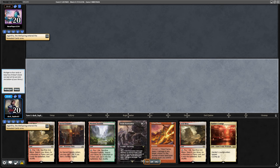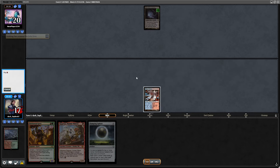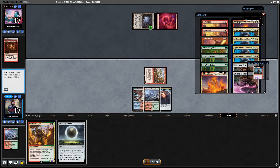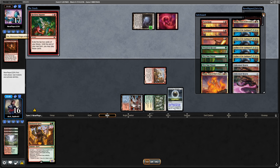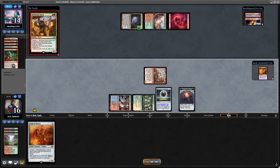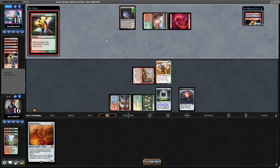For the Ruby Storm matchup my sideboard has two Damping Spheres — the best sideboard cards — plus Soul Guide Lanterns and Stubborn Denials. To fit those I simply remove four Leyland of the Guildpact, two Flagges, one Rabbit, and one Tribal Flames — eight cards total. In game two I was able to resolve the Damping Sphere; they had no solution for it, so I just jammed my threats and pressured them while they searched for an answer.